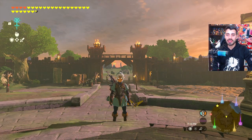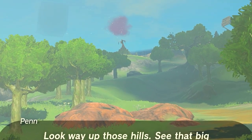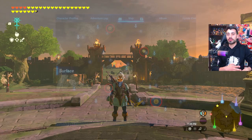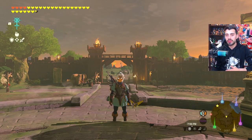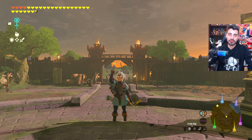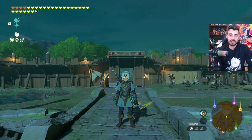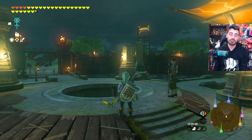To upgrade our armor in this game, it is similar to how it was in Breath of the Wild. We have to find the great fairy, do something to unlock them, then give our armor to them to upgrade it. There are four great fairies in this game. Each great fairy you unlock gives us another upgrade level for our armor, and each fairy has a side quest you need to complete to unlock them.